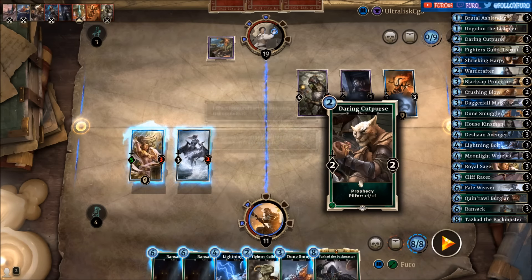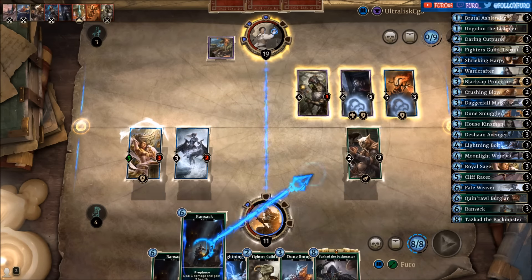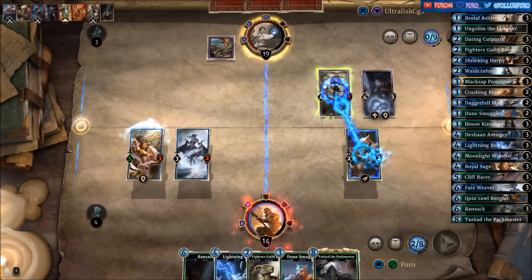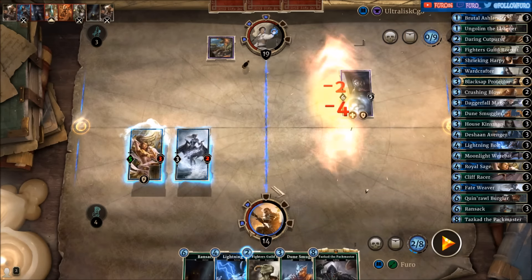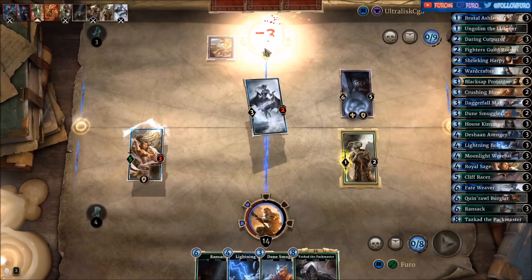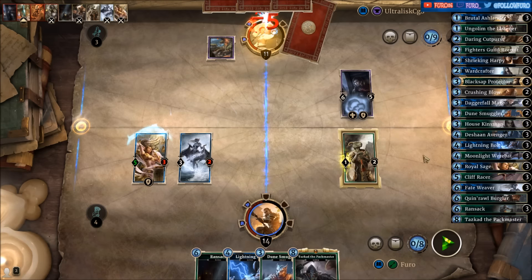Change of plans — let's use the Ransack here on the Flame Atronach, clearing the Shadowfin Priest with the Cat first, and let's drop the Fighter's Guild Recruit. He's down to 11.